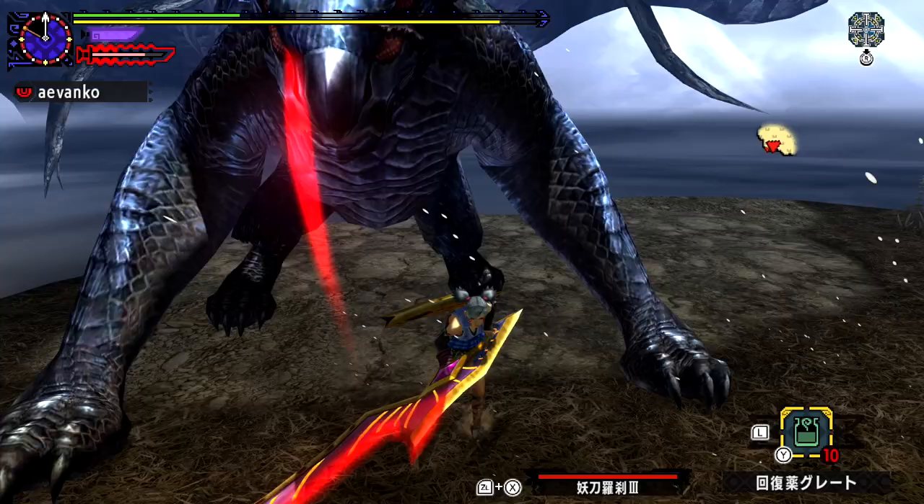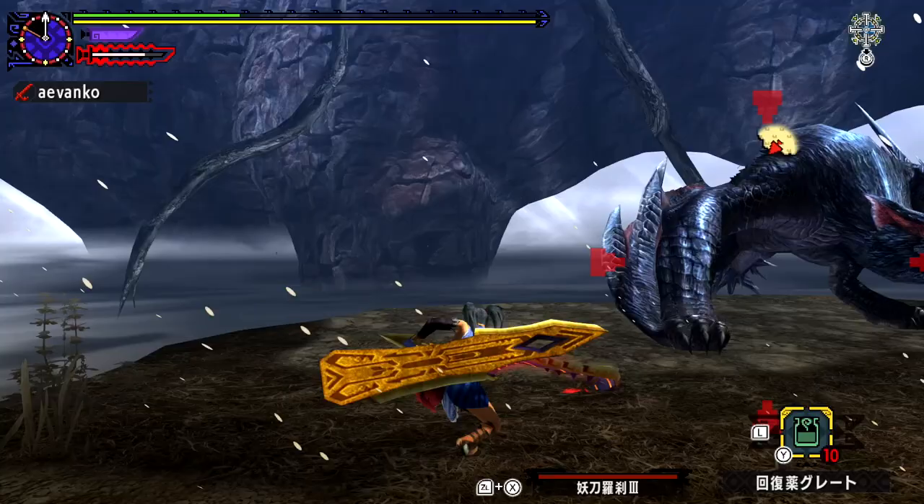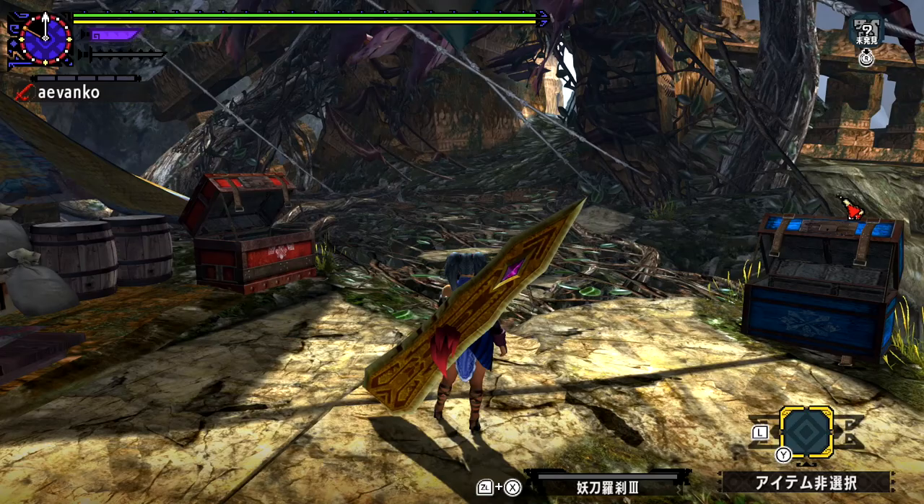Changes. For Adept style they did increase the length of the animation for the final finisher, which is something you want to keep in mind if you're a veteran of Adept longsword. It's a small nerf, but it does make a difference in G-Rank since monsters move faster. Believe it or not, that's all they changed. Alchemy style.